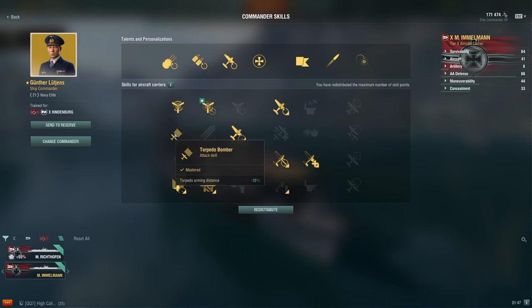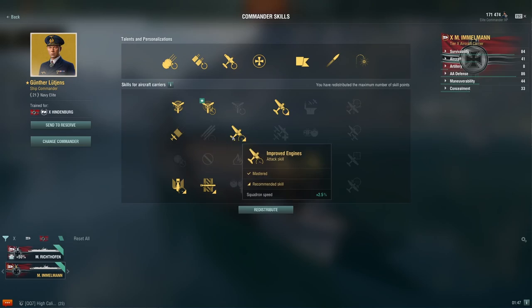For tier 2 skills, you'll take Torpedo Bombing for reduced arming distance, and you'll take Improved Engines. Since half of your strike planes are torpedo bombers, reducing the arming distance is especially helpful.